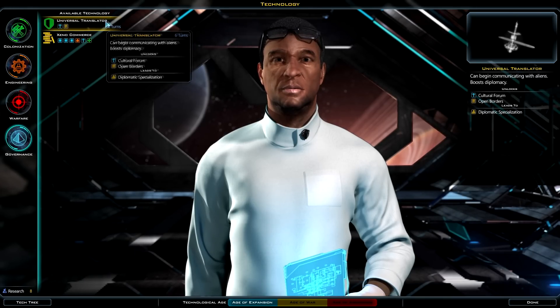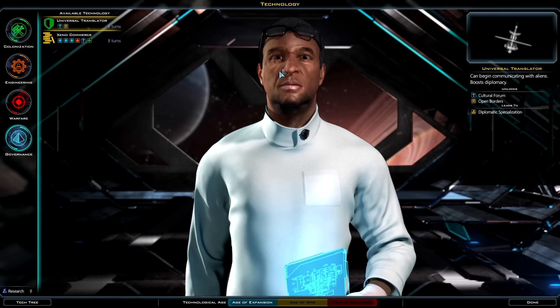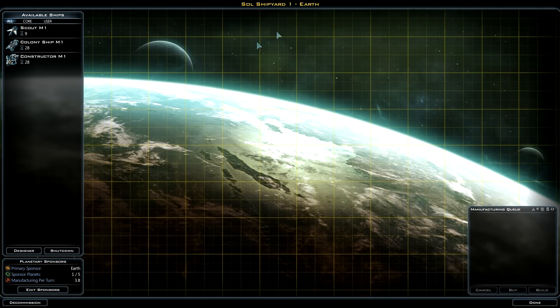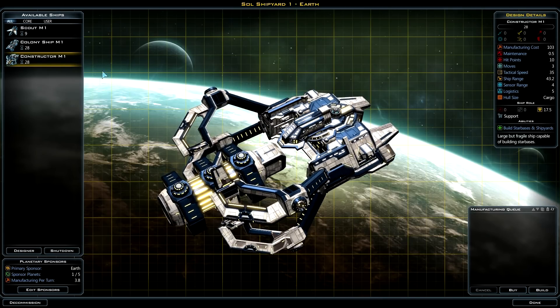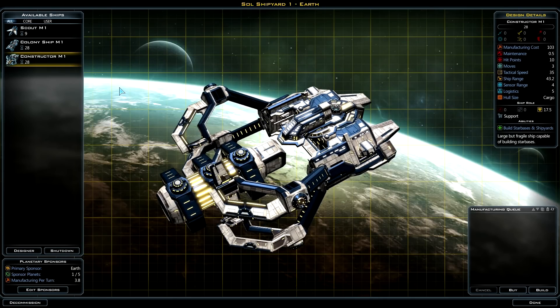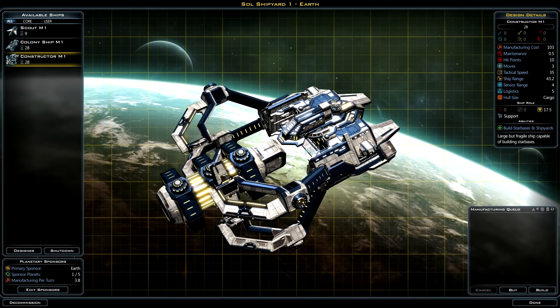You can even win the game by transcending your mortal coil — I haven't done that but that's apparently how it works. Let's choose something to research: Universal Translator, because without it all communication will be in an unintelligible language. We also have an idle shipyard — there are three pre-configured ships: a scout, a colony ship, or a constructor. A constructor is very useful because it lets you build star bases, which are like space cities for mining, culture, finance, or defense.